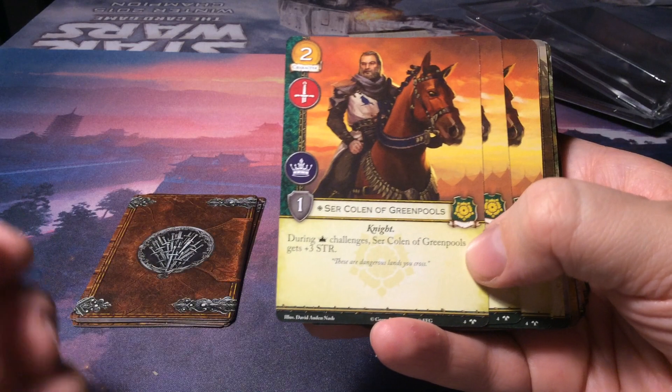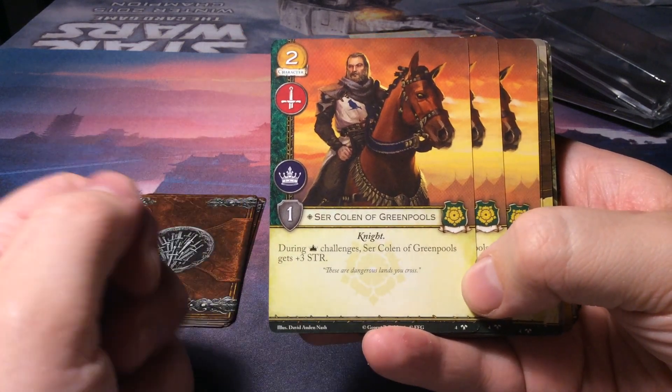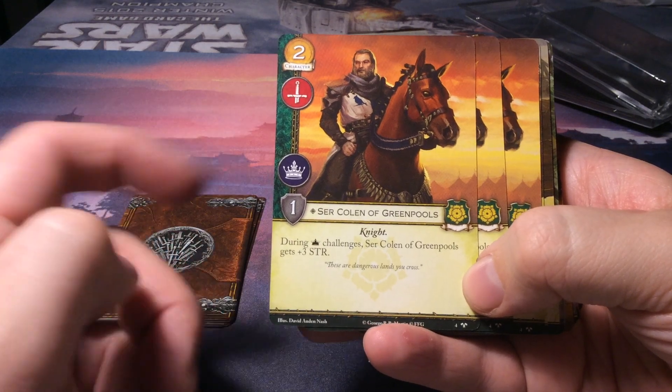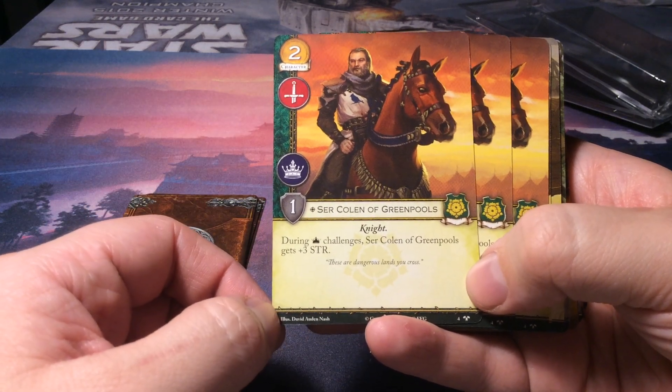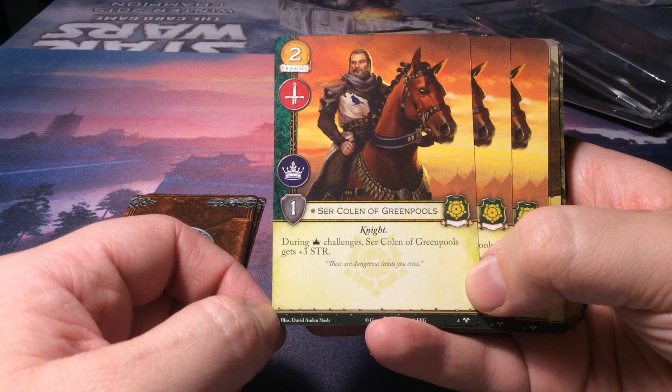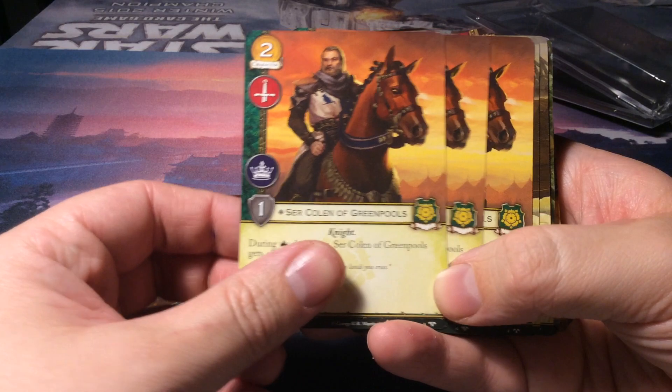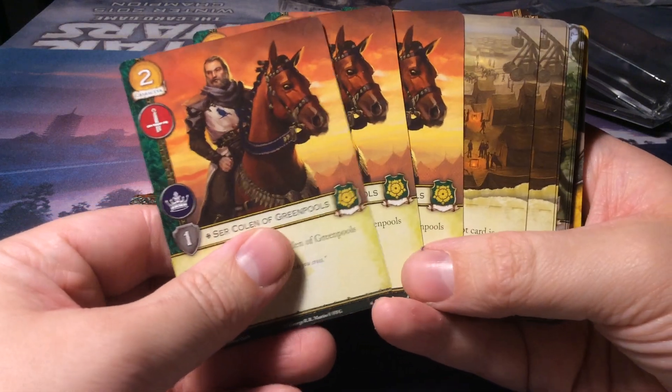Next up we have Cerolan of Greenpools. It's a two gold cost character with military and power icons for one strength. During power challenges, Cerolan of Greenpools gets plus three strength. That's for House Tyrell.